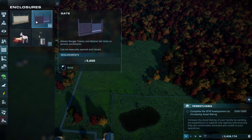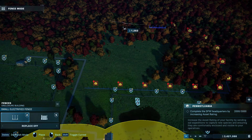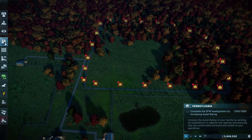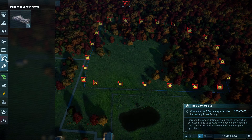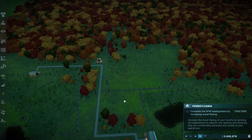Diplodocus are massive creatures so we need a fairly big fence and we'll also need a new power station. Let's just go along the map limit — I think that should be big enough for three of them. We'll find out soon enough when they get here. Link that up, add the gate just there, then we need to get a new power station. It's under-powered — there we go, pop one in. Perfect, we've now got space for them.